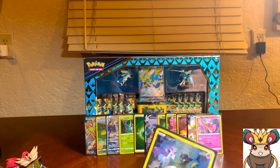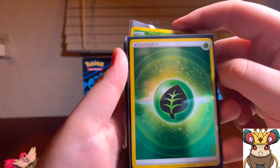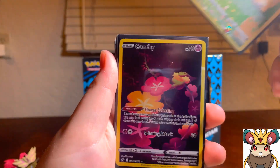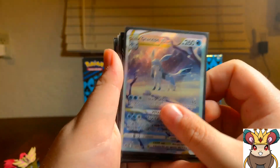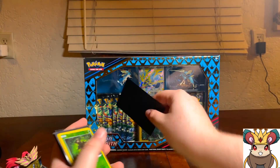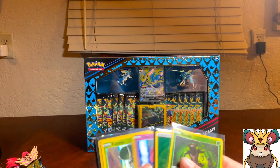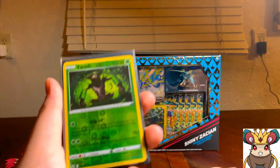Let's go over the pulls: the Raichu reverse rare, the grass energy full art, Tapu Lele hollow, Calyrex hollow, Oricorio, Ditto, Confagrigus, Mew, Glaceon V-Star, Regigigas, and Hatterene V-Max — plus the Zamazenta promo. So overall in this box we got one two three four five six seven eight nine ten eleven twelve hits if you include the rare reverse. Either way you pretty much ended up with a hit in each pack.